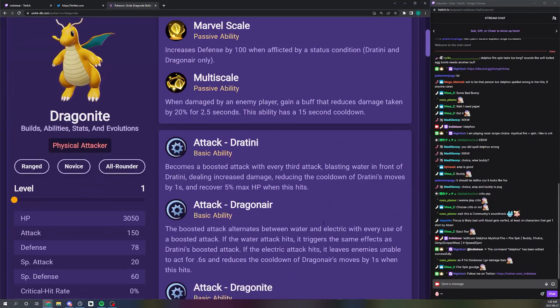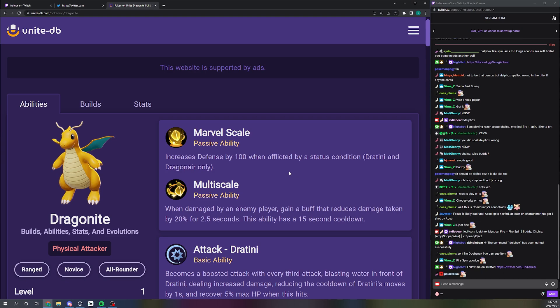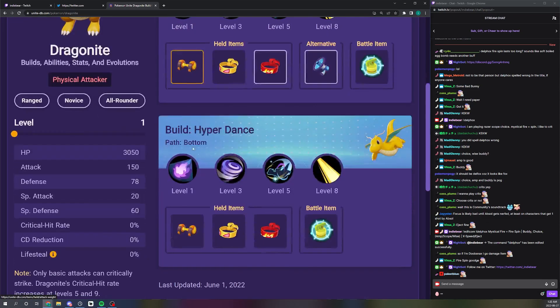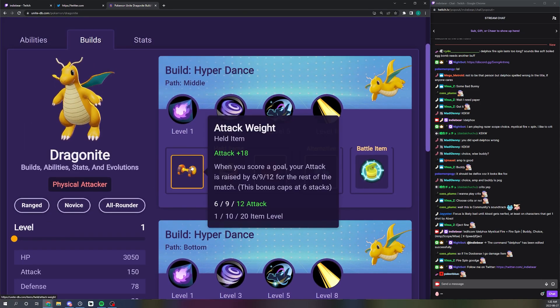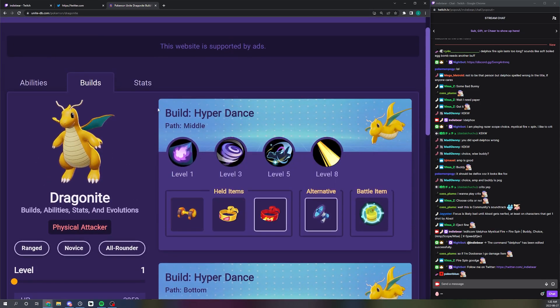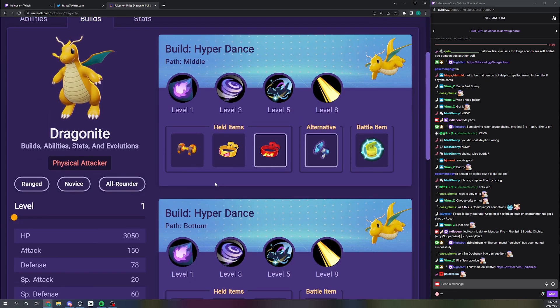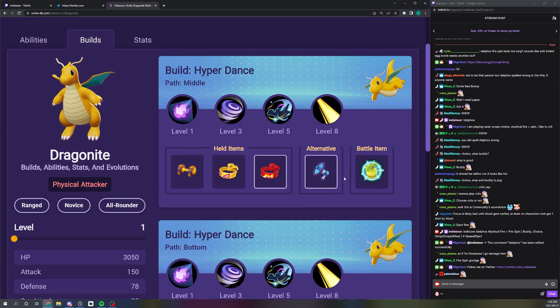Dragon Knight is an interesting Pokemon. There's an Attack Weight build listed as the default here — the math probably says Attack Weight is a cracked item for Hyper Beam, and it definitely is. I think it's a viable build to go Attack Weight on this Pokemon. But fighting this Pokemon in the early and mid game when it's a noodle and it has Razorclaw is so annoying.